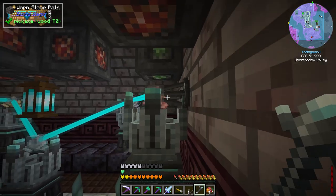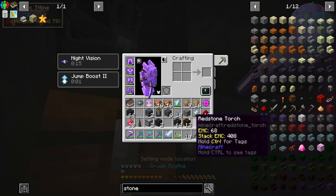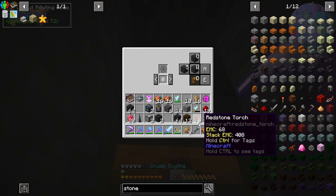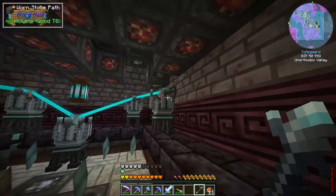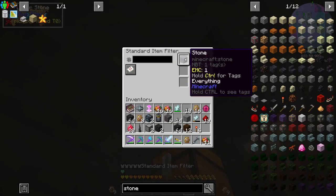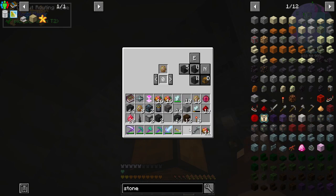We'll configure this input routing node to allow stone — no limit because it doesn't really matter. We'll drop that in. Then let's plug it up to the node network over here. There'll also be an output routing node — we'll grab that connection and set up a filter allowing stone, drop that right in, and plug it up to the same node network. Let's give it a limit of 128 — that looks like it saves correctly, unlike ATM6 where we had to delete and re-enter at the end.